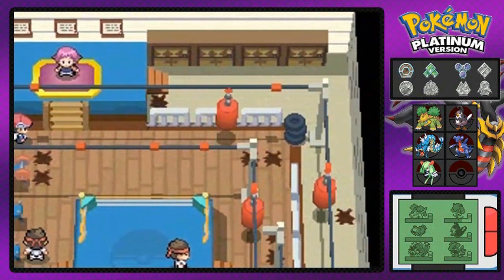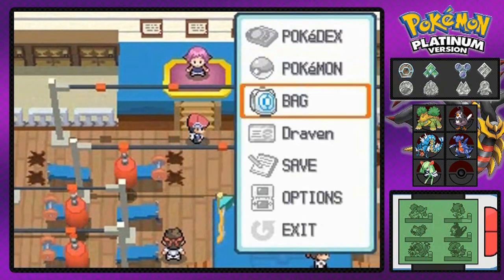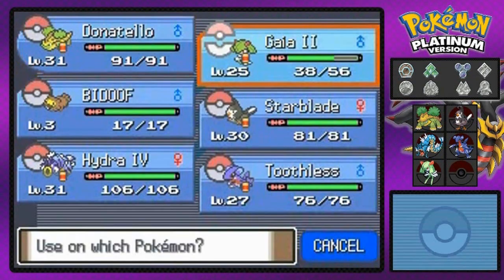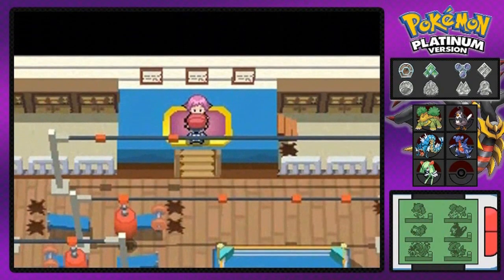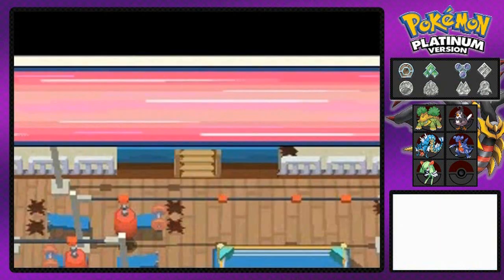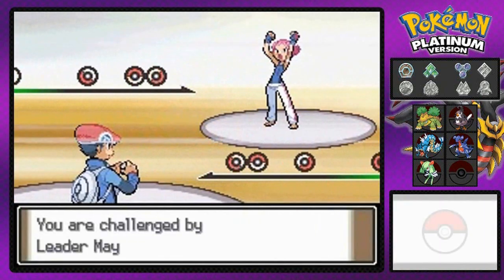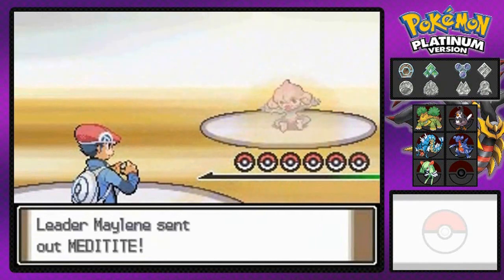I'm going to push that one more time — there's the exit. Before we do anything, I'll heal up my Pokemon and switch them out to get type advantage. Bring it — pleased to meet you, Maylene. She takes battling very seriously. Gym battle number four or five — and she's starting strong, coming out with her Meditite, which is a curveball since it's both Psychic and Fighting-type.